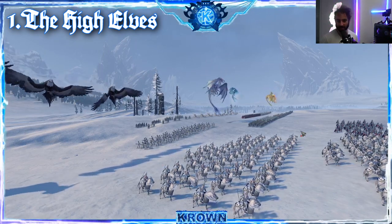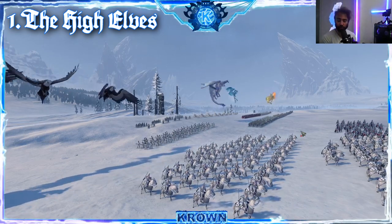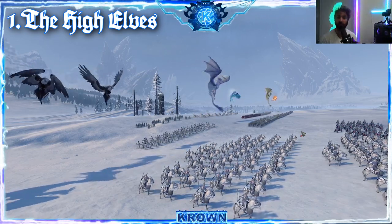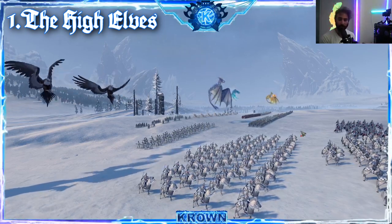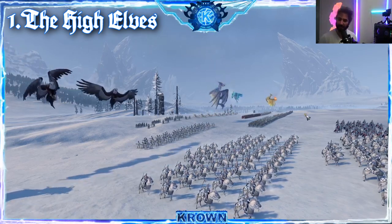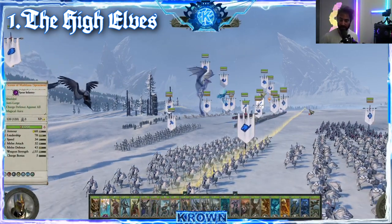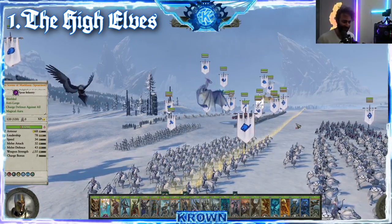The High Elves have their own unique identity in the Warhammer universe — they feel like a very elite army. Their costs to recruit are certainly higher comparatively to most other factions, and their unit sizes are smaller as well. They reflect that they are elite units that cost more, but pound for pound they perform excellently on the battlefield. They have a decent staying power on the front line, though they're not the super high-powered front line faction. They do have the Lothern Sea Guard, which can act as both ranged and a front line, which people typically spam.